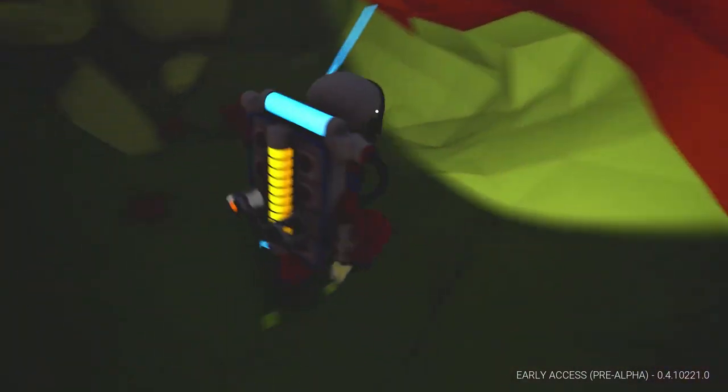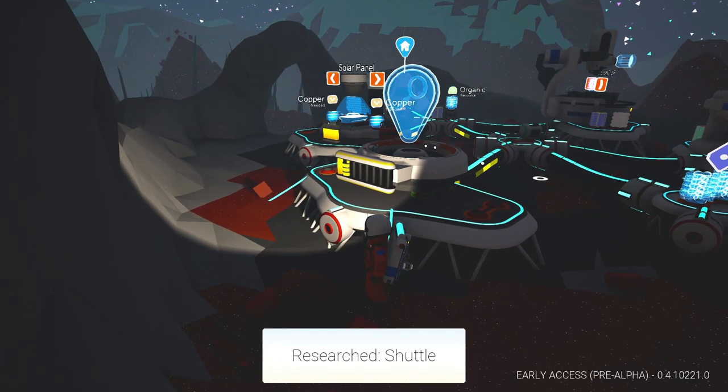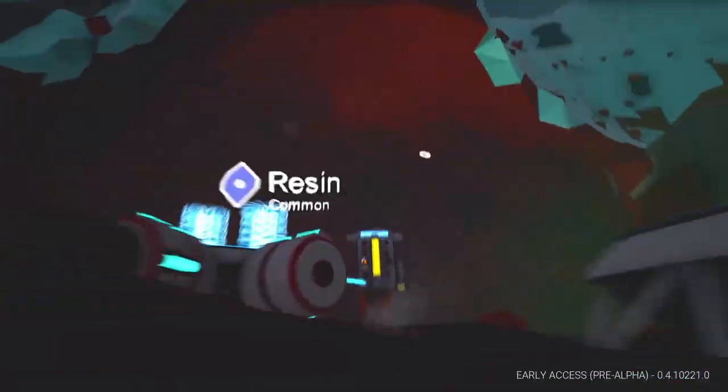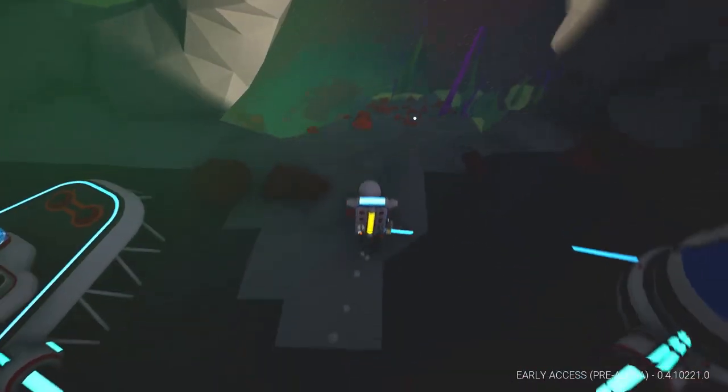Let's grab some research pods and see what we get. First research pod - we got the Shuttle! That means we've got to build the vehicle bay. Oh, we could build the vehicle bay inside and have a hole going off the top so we can launch out of it - that'd be cool! We're going to do that too - it's gonna happen. It's going to be exciting.